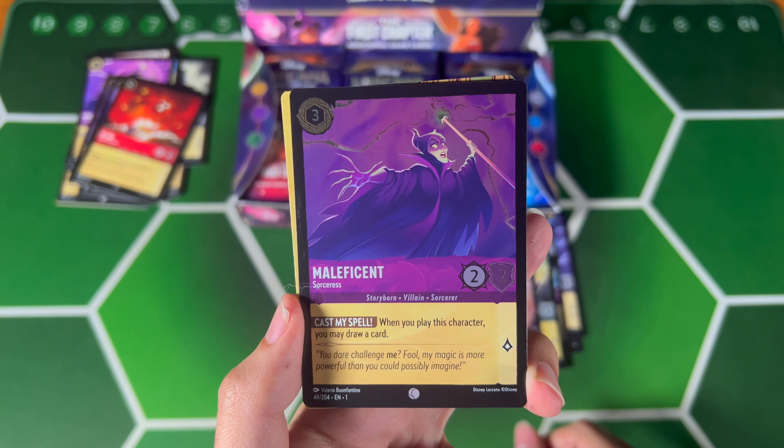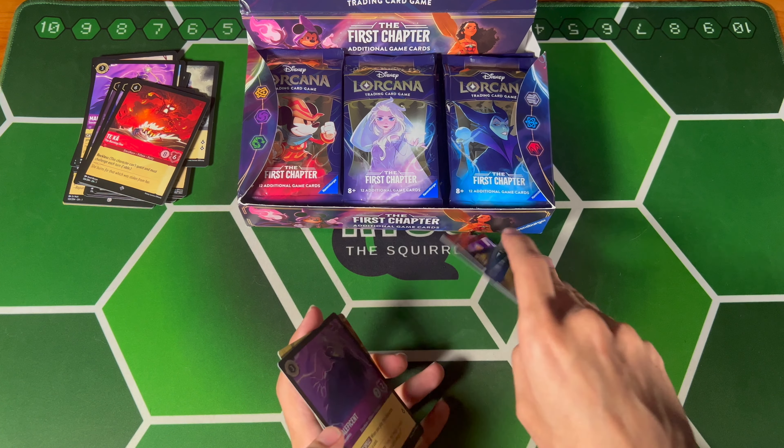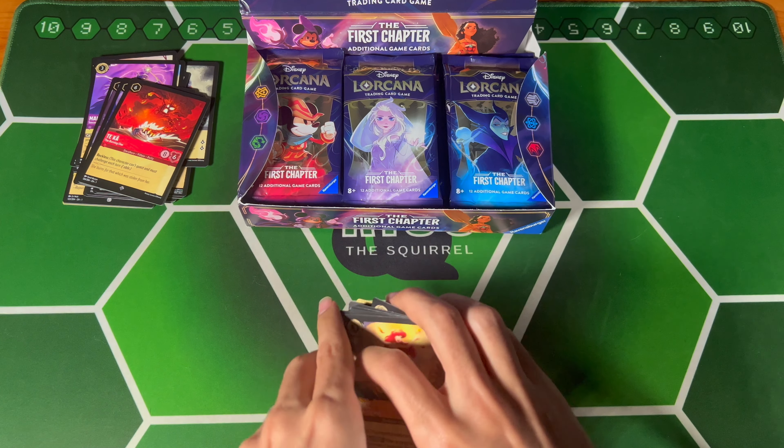Foil Maleficent! Three-drop — yeah, this is a good card. That's a good card to get foil. I think it's very, very meta-relevant.